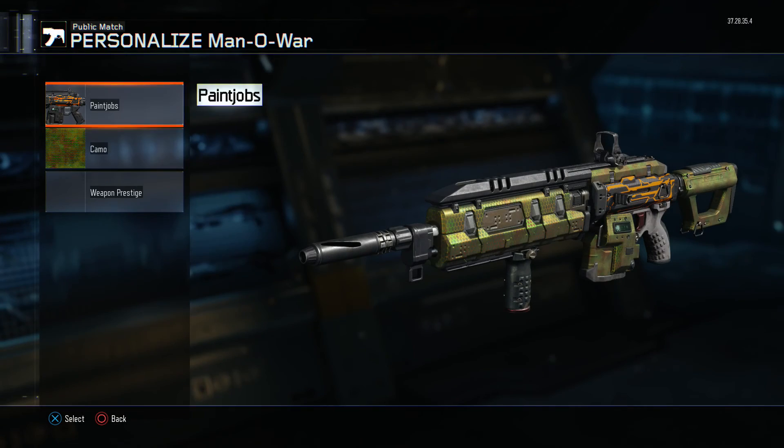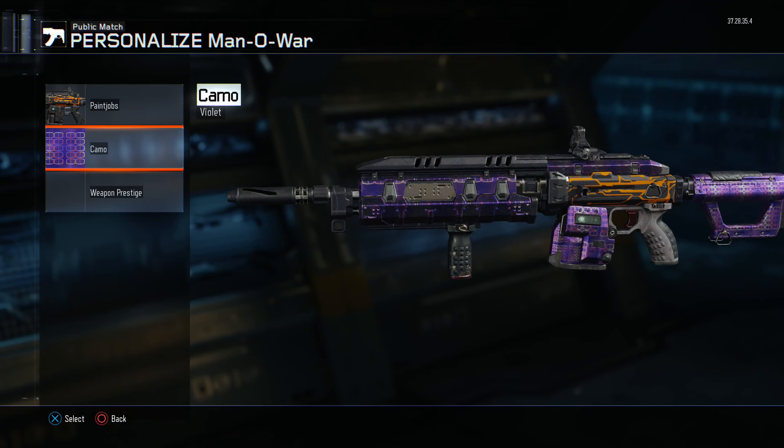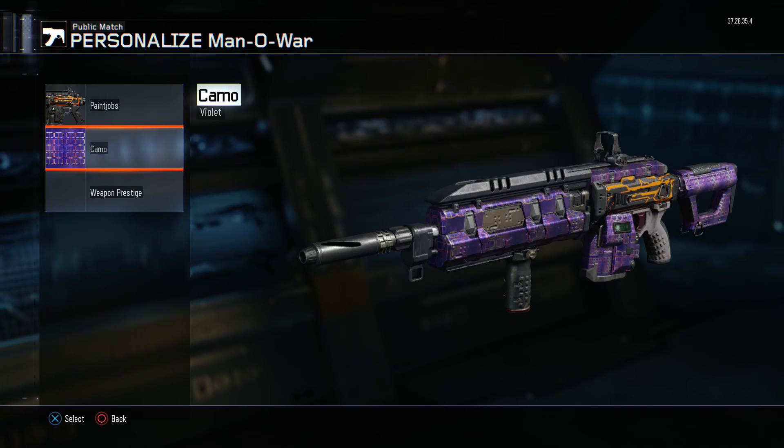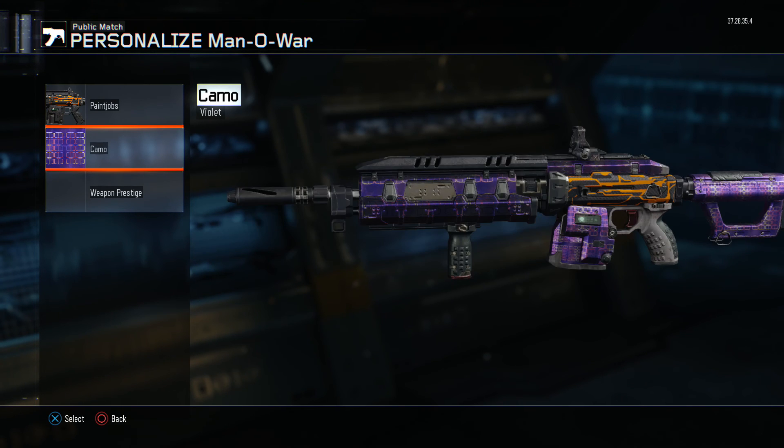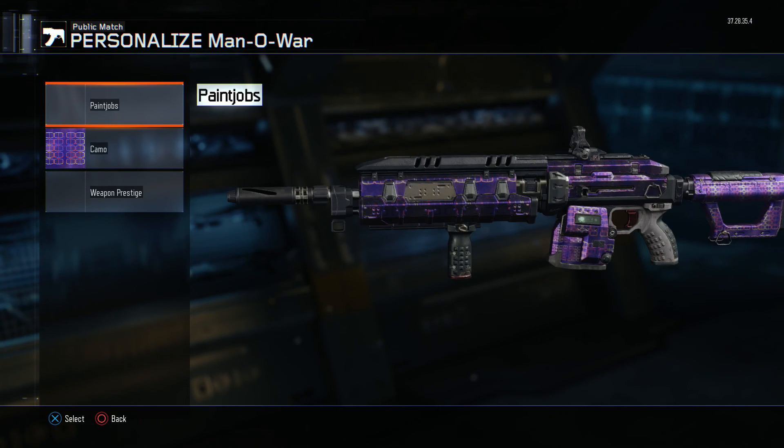Let's look at the Man of War camo I got. Black Market — Violet, there we go. It's not dynamic, unfortunately, but it is pretty cool. This would be one of the better camos in Black Ops 2, because they didn't have dynamic camos. This is actually a pretty cool camo — I might take this paint job off. Yeah, that's pretty nice.